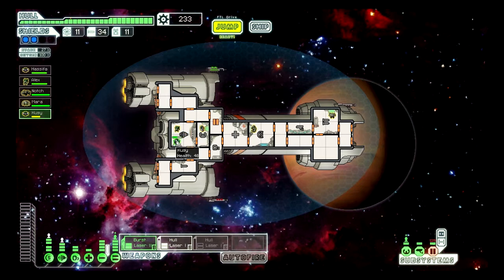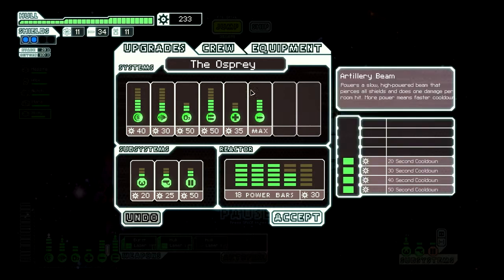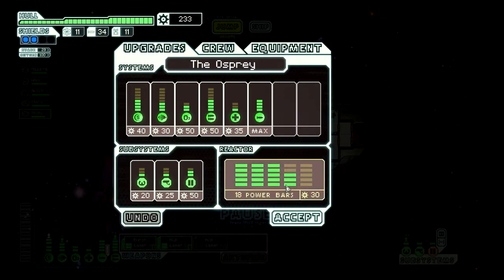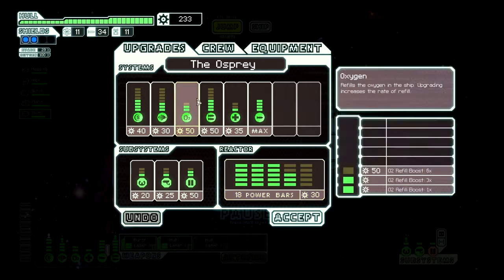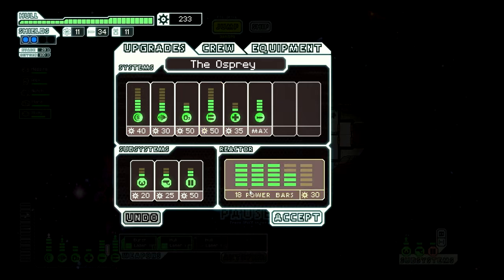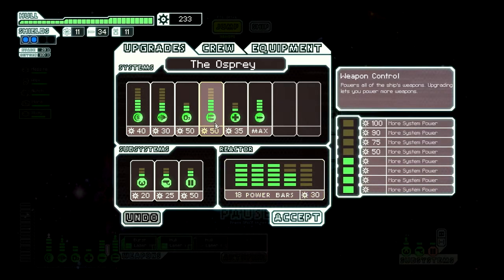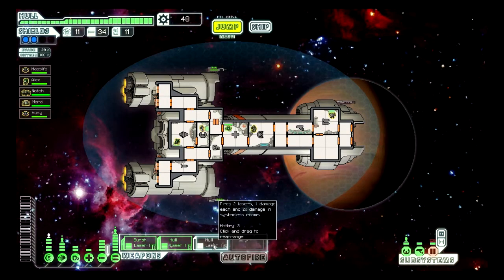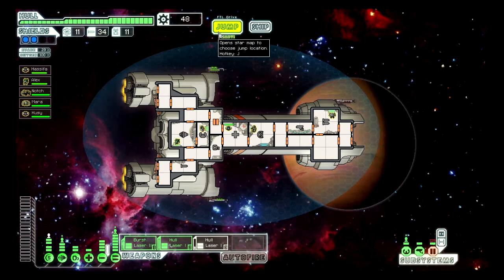As soon as the engines are back online, QC goes back there. Alex goes back to engineering. We're doing pretty well. 125 plus 60, so 185 — we can now run all three weapons. That'll speed things up and minimize our damage.